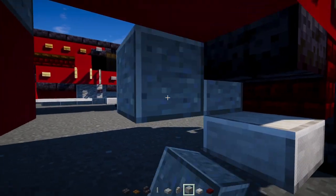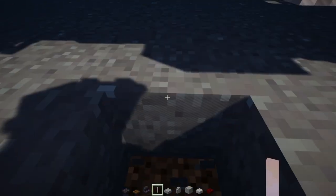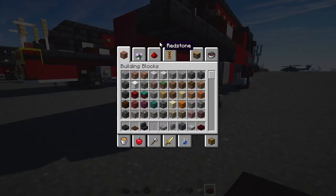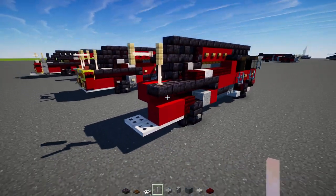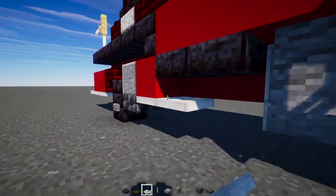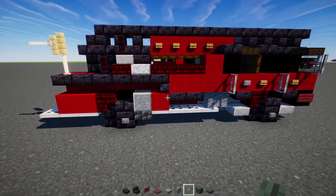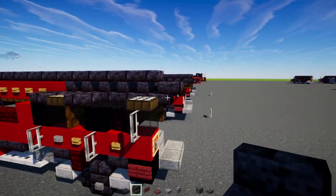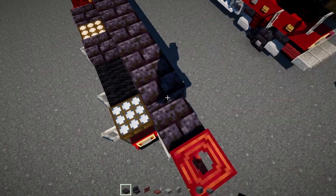Next, go down here and add in two polished andesite blocks, andesite walls on the outside, and polished andesite slab. Slabs down below on the inside. Down below is going to be an iron trapdoor three blocks long and two blocks wide in the back. Next, add in a cobbled deepslate slab, then four iron trapdoors. Add a birch button here. In the front, add upside-down polished blackstone brick stairs, then a mangrove fence gate and trapdoor on top, and a polished blackstone brick slab right there.